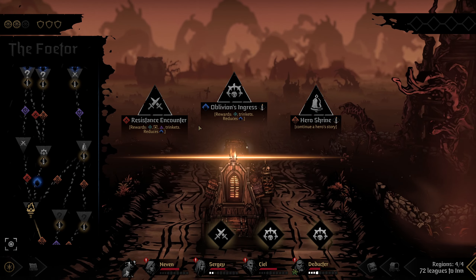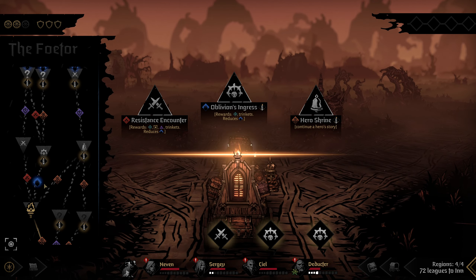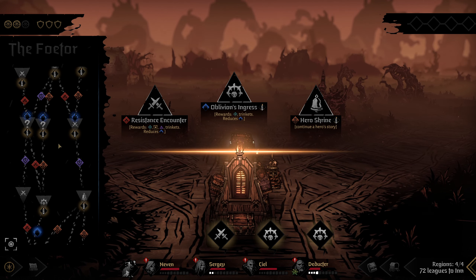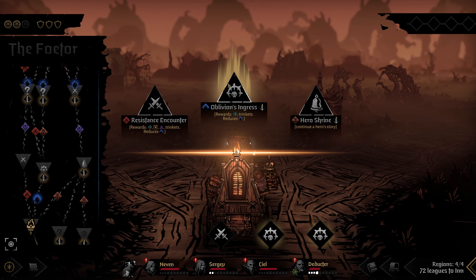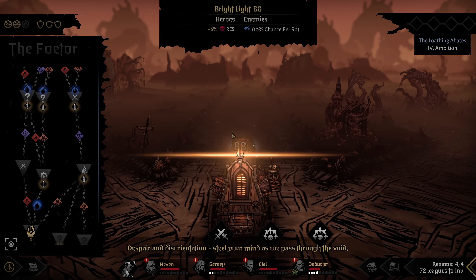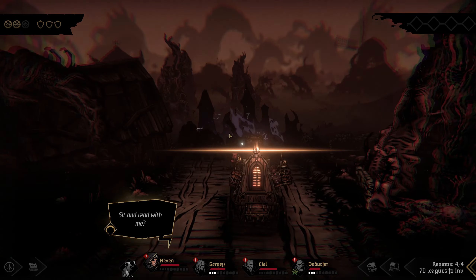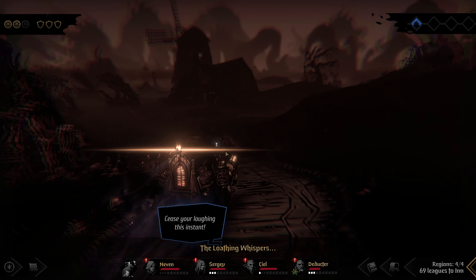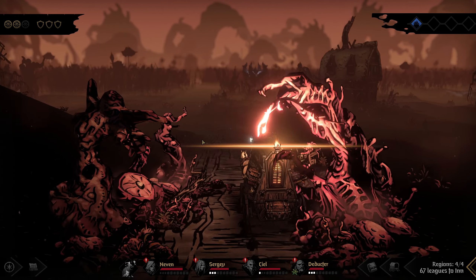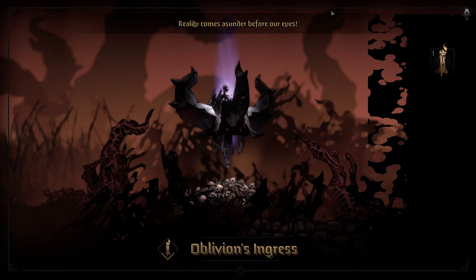Got our choices — resistance encounter or Oblivion's Ingress. Oblivion's Ingress will get a candle, so that seems better. I'm not afraid of these puny cultists. And he gives us a little flame, which is always nice. Reality comes asunder before our eyes — although cultists are a little tougher than the average enemy.